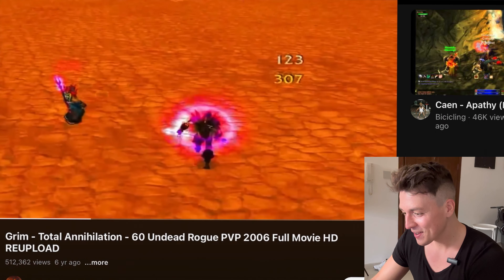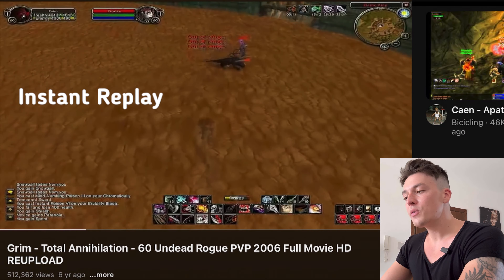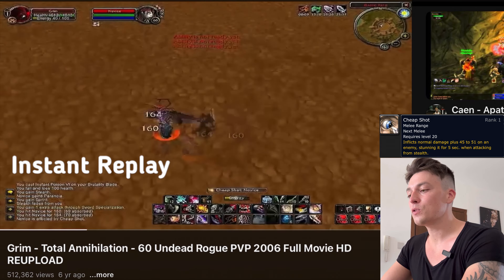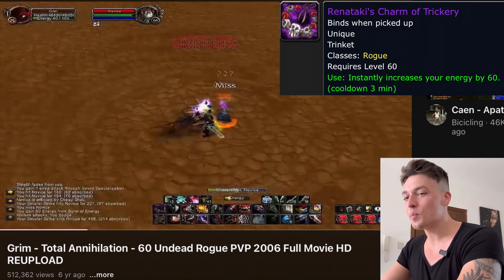What Grimm's going to do now is stealth and reopen. Cheap shot, pre-kick, pre-shadow reflector — and the warlock death coils into a shadow reflector. Beautiful play.